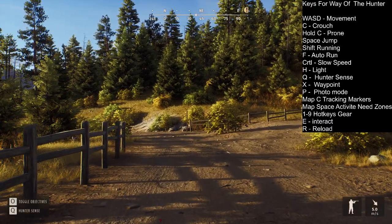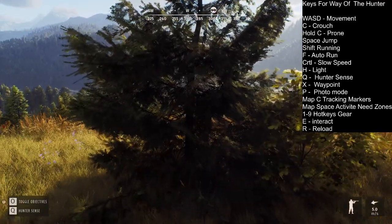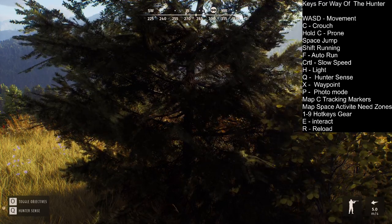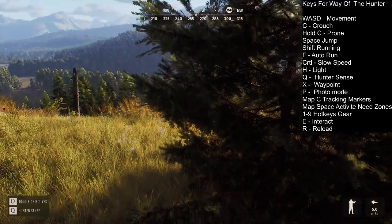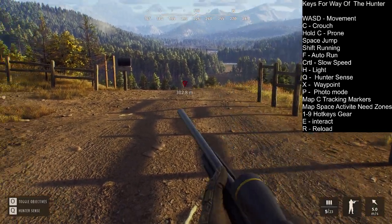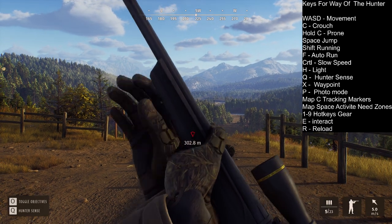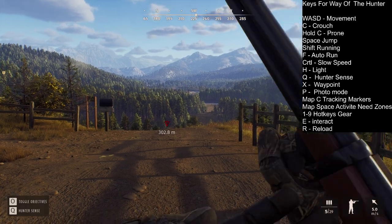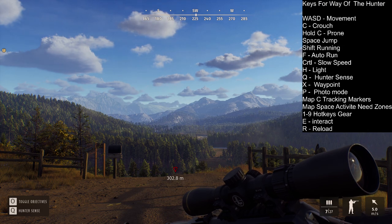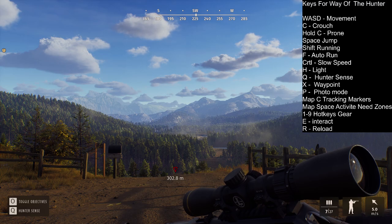E is the interact key — everything you see in the game, like trees where a deer has been eating, water, blood trails — you can interact with all of it using E. And reloading is R. You can see it here: I've got my gun, I push R and it reloads. So that was it guys — a quick tutorial for all the keys in the game. Thanks for watching, have fun, bye bye.